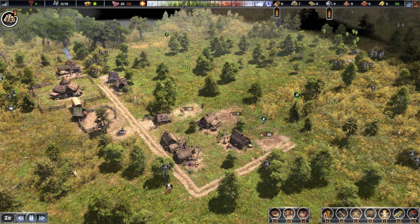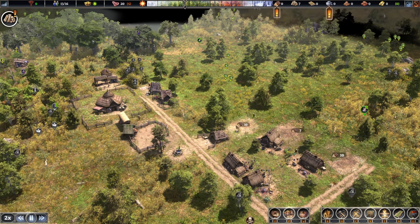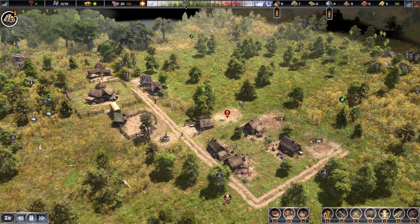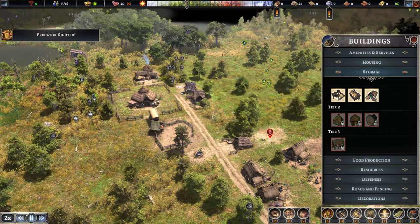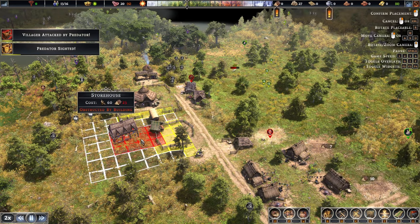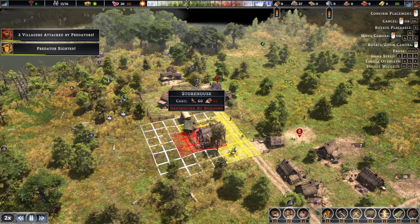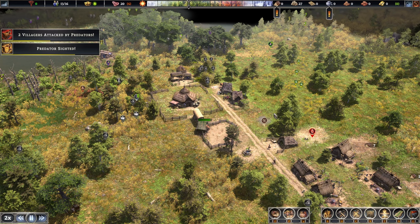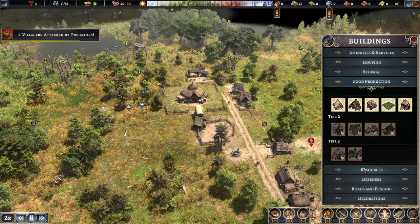We might not need another hunt since we have a lot of food already. Overproducing food isn't going to get us too far. Let's try to increase our population. We can do a storehouse. There's another wolf — they are indeed very plentiful. Let's do a warehouse over here. It would be great to get our farm going as well.